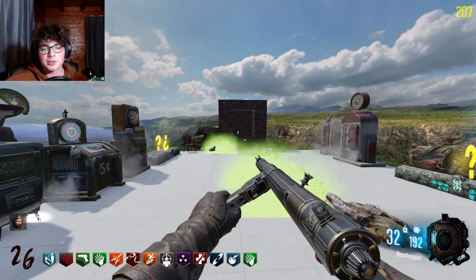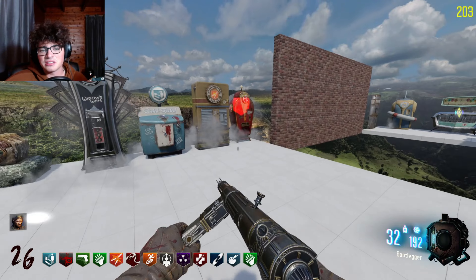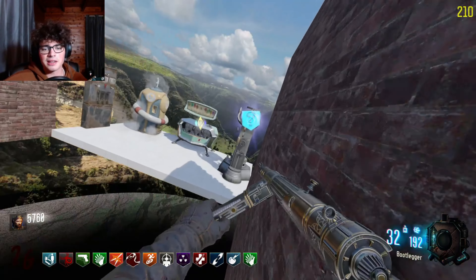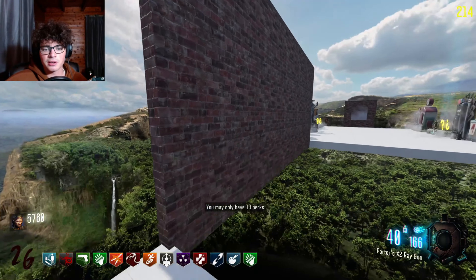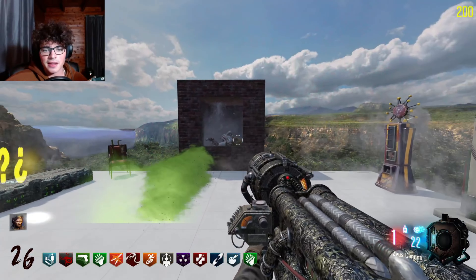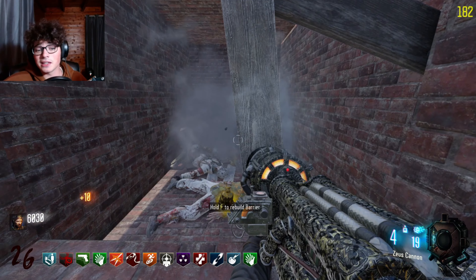You want to put the balls in there so they keep spawning. I have Vulture Aid — are you trying to get me to get Vulture Aid? You stupid son of a gun. You may only have 13 perks — so we have all the perks! We got all that. And now we just cheese these guys. This isn't even cheesing — this is just the one window challenge now. It's pretty much hold left-click simulator now.